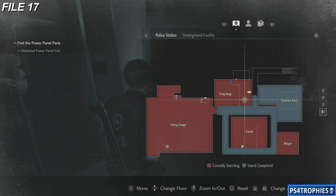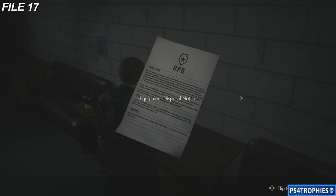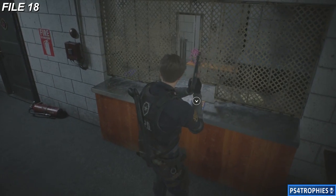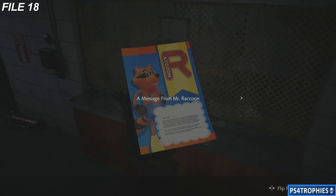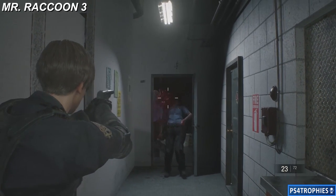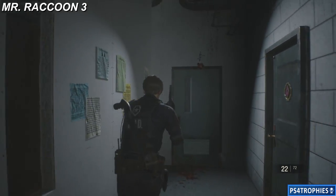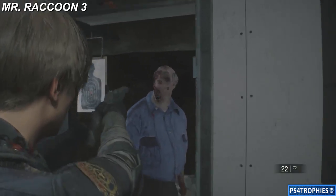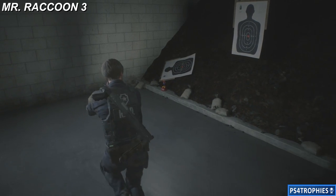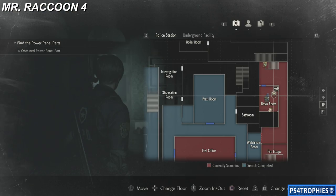File number 17 is going to be in the firing range, as well as file number 18. There will also be a raccoon. I'm going to go into the firing range — you don't actually have to, you can go from the stalls looking down the range and spot it — but it's going to be in the back left corner. There's also some shotgun ammo in here.